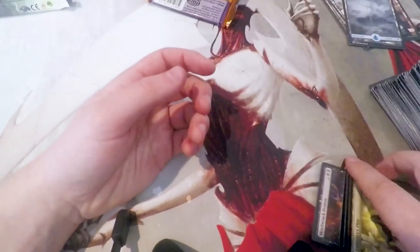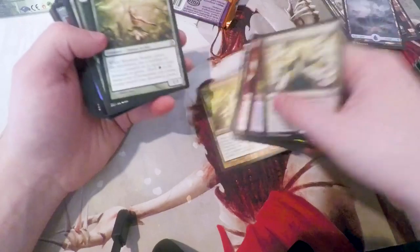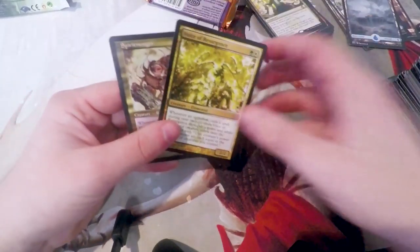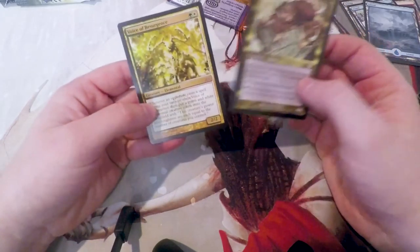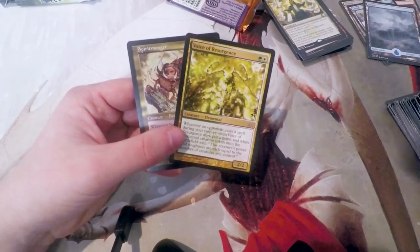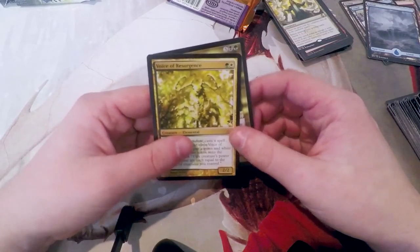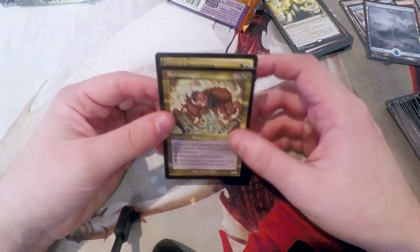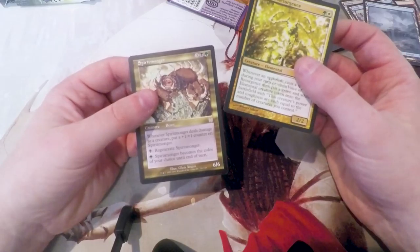The highlight is Voice of Resurgence, I believe — I don't think there was really anything else that was too exciting. Original Spiritmonger is kind of cool. If you guys are thinking about picking these up, I would highly suggest that you do not, because they are definitely not worth it. It's never good to just buy packs outright anyway, to be honest, unless you're drafting them. So I would definitely suggest: do not open these. But hey, I did it so you don't have to. Hope you enjoyed this little one-off video, and I guess we will see you in the next video. Happy New Year to everybody, and have a good week, guys — I'll see you in the next one.